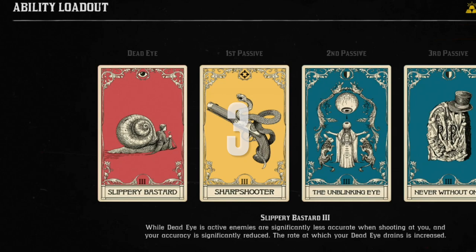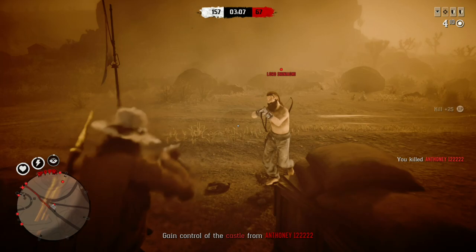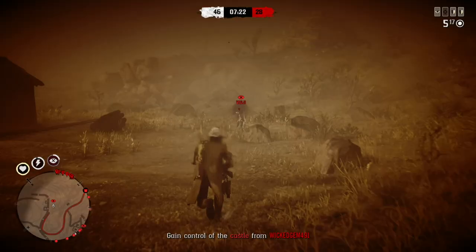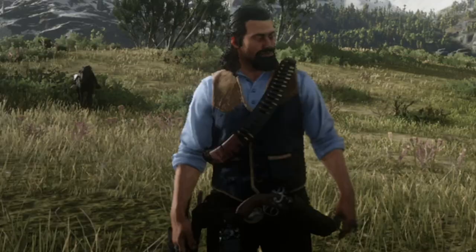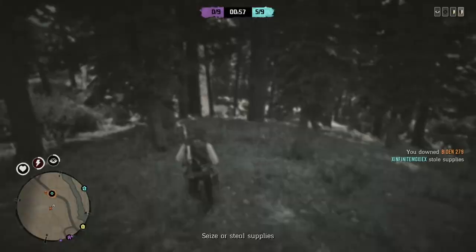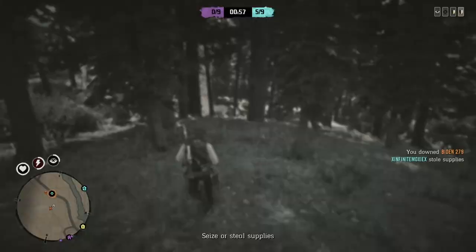And this leads us to number three: the bolas can easily counter the Slippery Bastard ability card, which is one of the most used builds in PvP currently. You know the feeling of seeing a blurry guy running towards you with a shotgun trying to one-shot you? That's one of the main strategies that people who use Slippery Bastard rely on, and this can be easily countered by using the bolas.